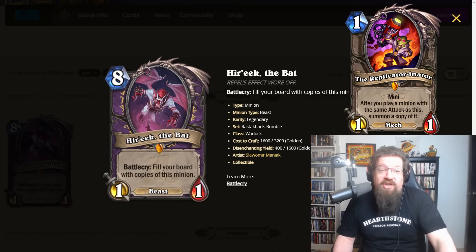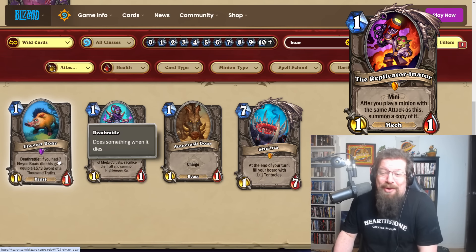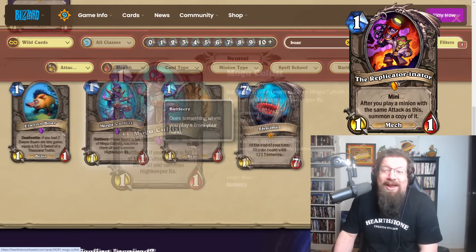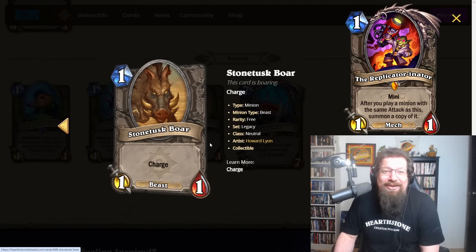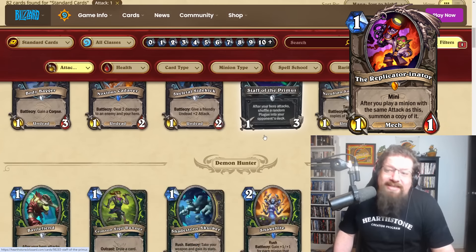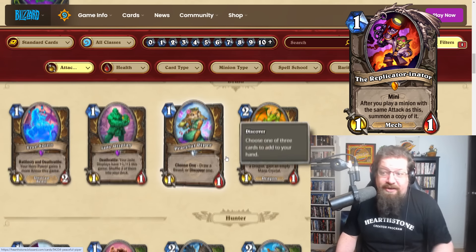You could smork it up with a Doomguard and all of that. The five mana five-five version has some validity, but let's be real — it's all going to be about the one attack version. Wild is screwed — you can use Elwen Boar and do pretty well with the one mana one-one version. Play a couple of those and all of a sudden you've got a lot of Elwen Boars on the board. Mark's gonna do a Mogu Cultist style thing — that is certainly a possibility.